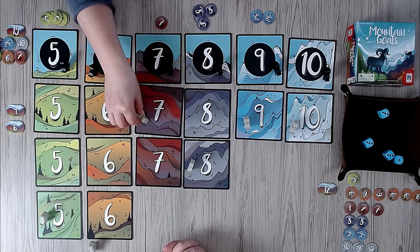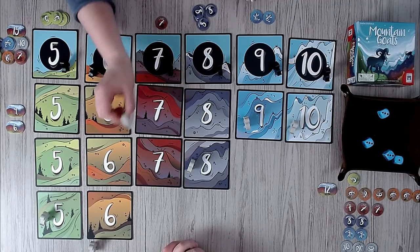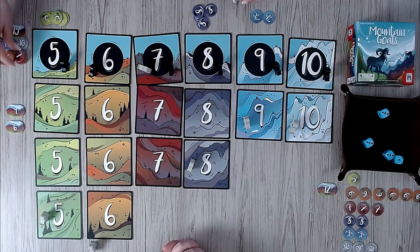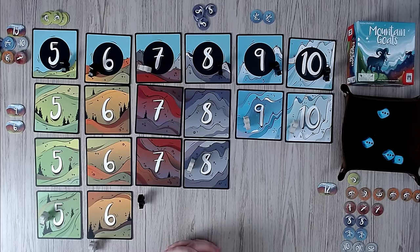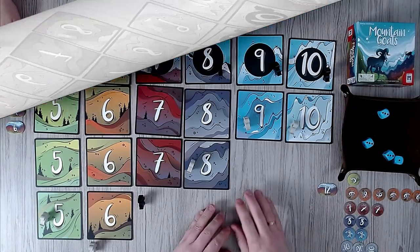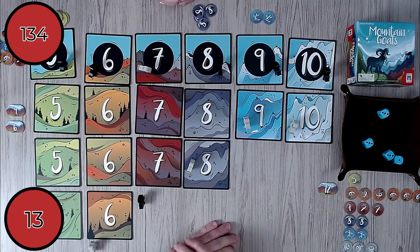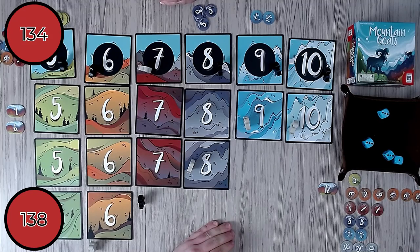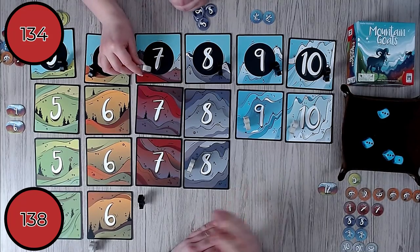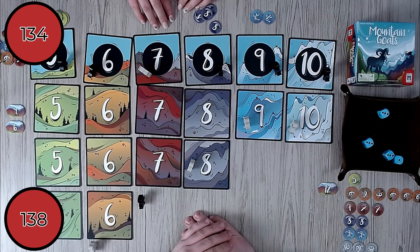I would love to hear the community comment the sound of the goat in their language. And now we just count all our points. How many points do you have? One hundred and thirty-four. Mine amount to one hundred and thirty-eight. Oh no, that's so close! It's four points difference. It was really close. Don't be sad, little goatie — you did a great job. Well, that's how Mountain Goats works.